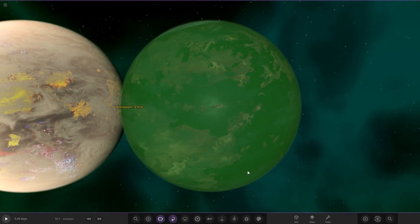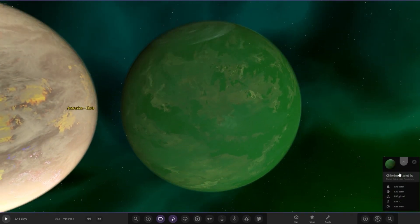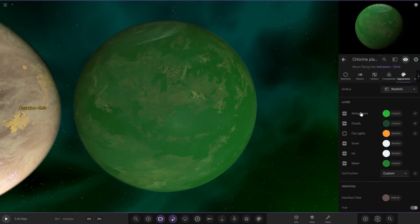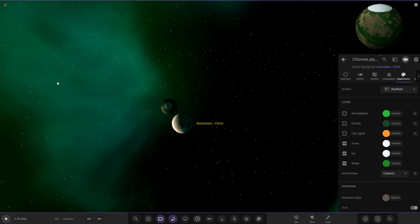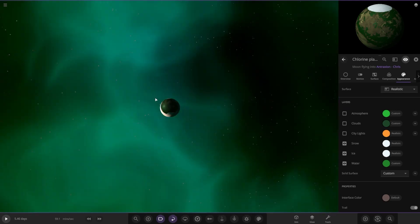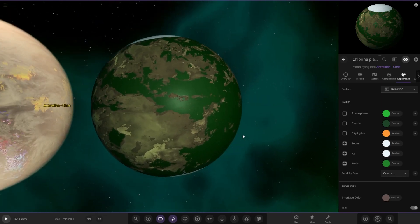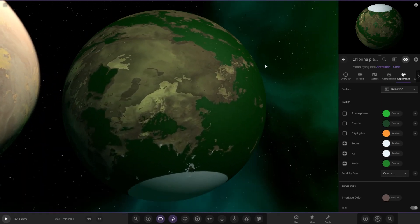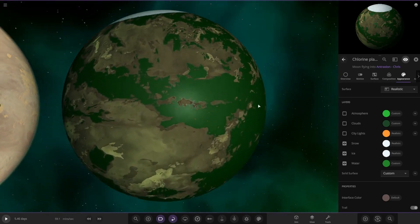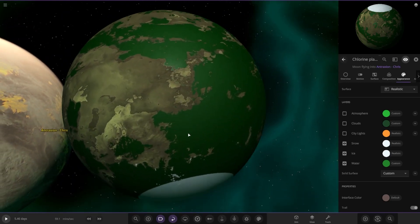So this is a chlorine planet - very green. It's his first object submission and he hasn't put any description. Very green, as you'd expect from chlorine. We've got obviously very green oceans of chlorine - I wouldn't want to go in there. We've got some polar caps as well, and the land is pretty rocky with no grass by the looks of it.